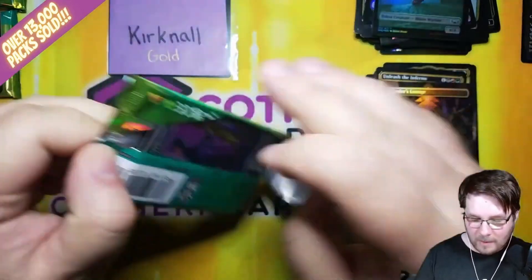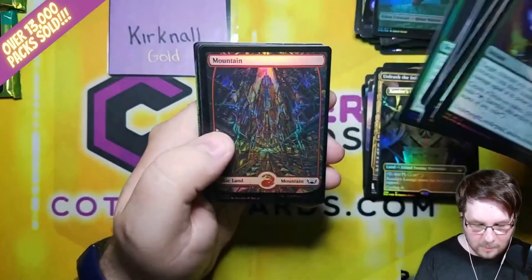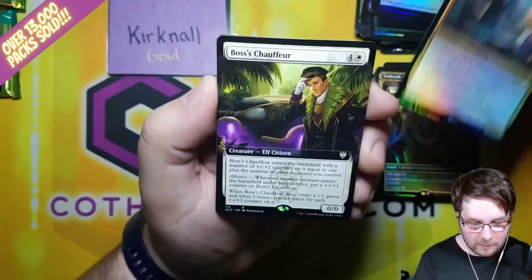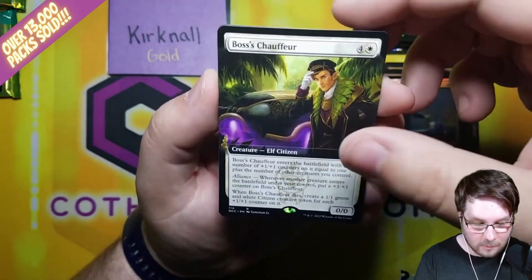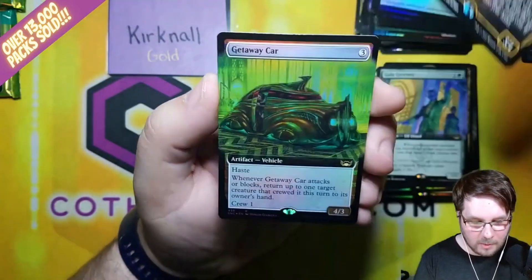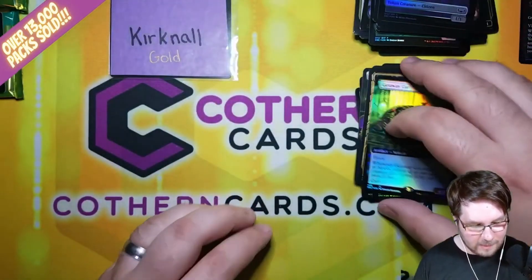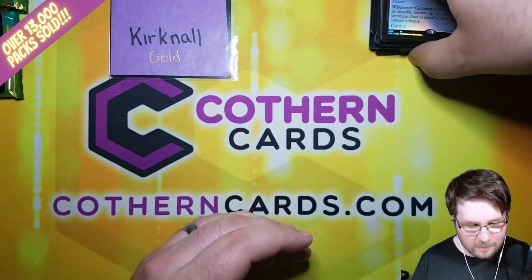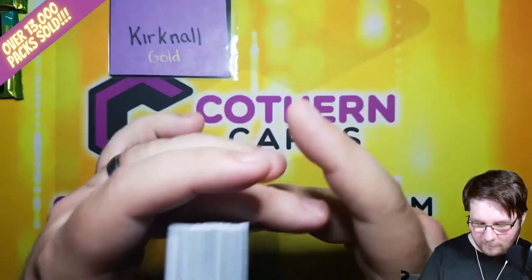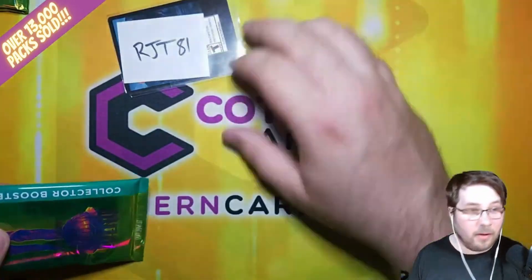As we move on to the last pack for Kirknaul — after this we have RJT and David up next. Citizen token in the back — those are going to be pretty common, I have a feeling. Foil Mountain, Black Market Tycoon — sorry if that's a duplicate. Boss's Chauffeur Extended Art, Elf Citizen token. Gala Graders — this is the Box Topper slash Buy-a-Box. Zeator's Envoy, and Foil Extended Art Getaway Car. All the vehicles in the set were originally bugs when they designed it — they had an issue with how do you get in a vehicle that's a bug? Are you liking its guts or something? So they ended up scrapping the concept and got rid of the wings, but they still very much look like bugs. Cool little tidbit of information.